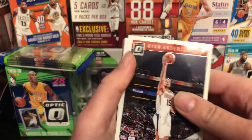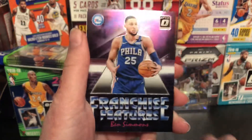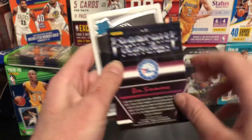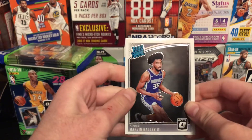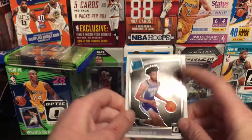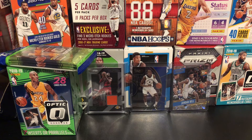Ryan Anderson in the next pack. Aaron Gordon. Nice franchise features Ben Simmons — so two inserts so far are 76ers. And Marvin Bagley rated rookie. This is the same rookie card as the Donruss but it's just a little bit more shiny — you get that extra shine on the card. Very cool.